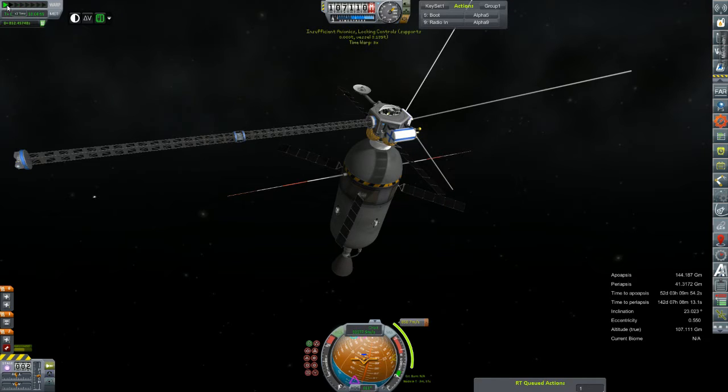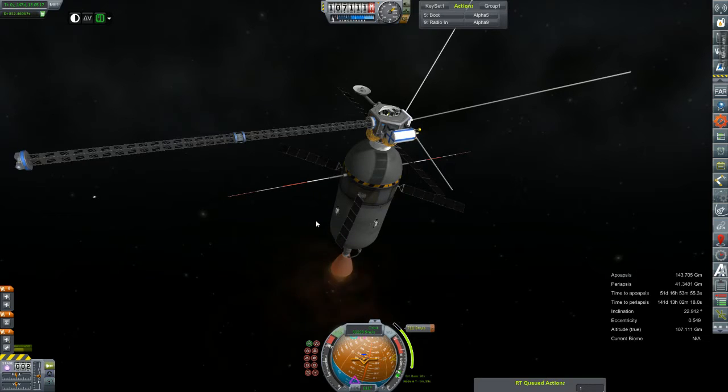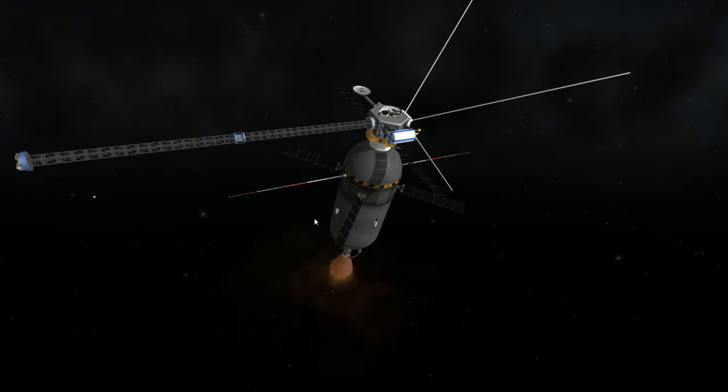We'll get it down to about the two minute mark. Let's ullage up our engine and light it. Oh yeah, burn's going to take one minute — great. Alright, well I'm going to burn half of it and wait a little bit. We have infinite ignitions on this AJ-10, so it's not like it's a huge ordeal. Although this is fairly pretty to look at, I'd have to say.